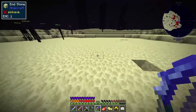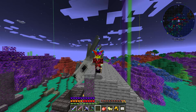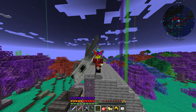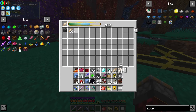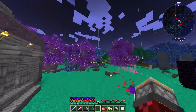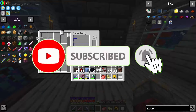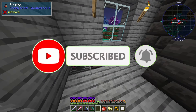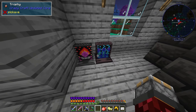Hey everybody, it's Dumb Glass here, welcome back. We'll be playing some more Crazy Craft. Last episode we built this, and we also got ourselves a second trophy, so now we have two trophies - one for Project D and the other one for the Twilight Forest.